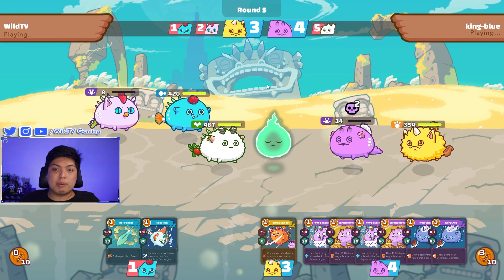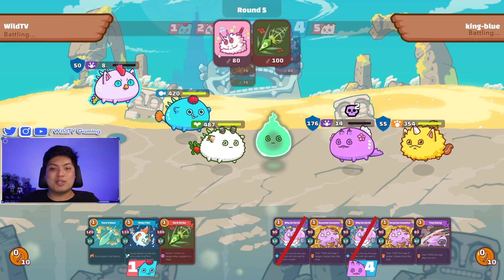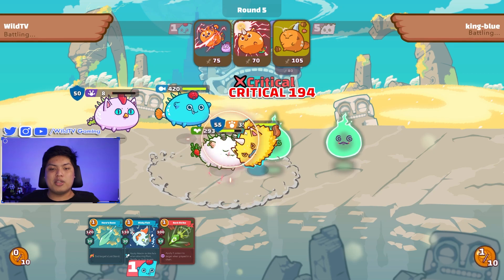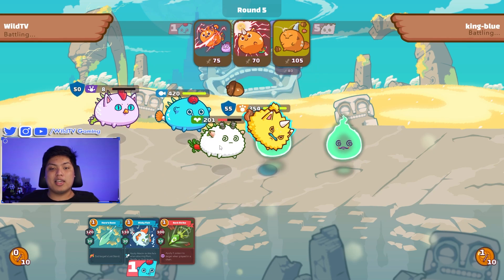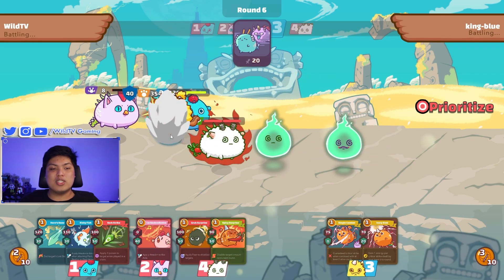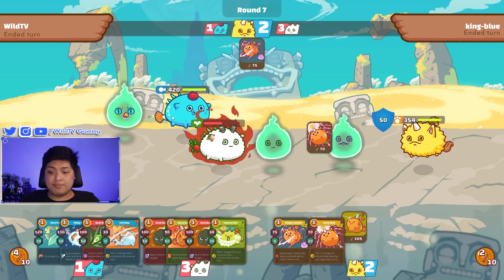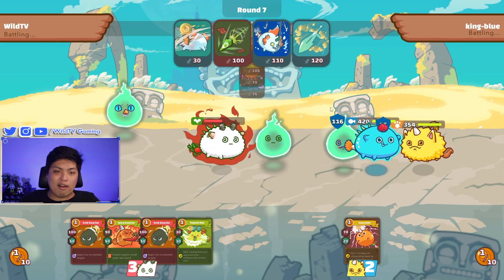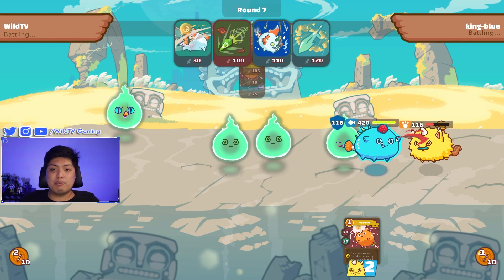He uses sneaky raid — he thought it was enough, but luckily we have 30 armor. We use garish worm and hot pot to finally deal a lot of damage. We overshoot it a little bit with soothing song. He uses ronin, single combat, and nut throw on our plant, then uses sneaky raid to finish off my reptile in the back line.